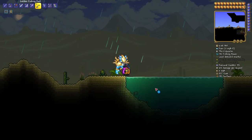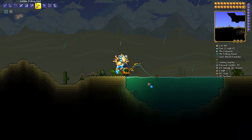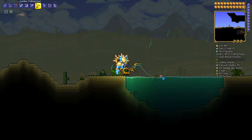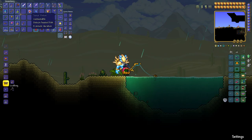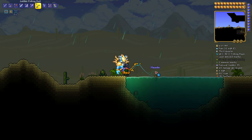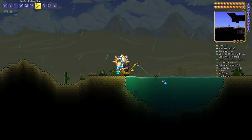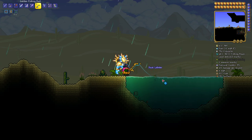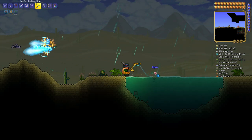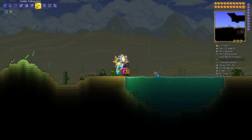Now let's show you how the sonar potion works. When you're fishing without it, as the bobber goes up and down you don't see anything — it's just a random guess as to what you catch. But if you use a sonar potion, drop the line back in, and you'll see right there you can catch a flounder, or a rock lobster, or an oyster. That's how the sonar potion works.